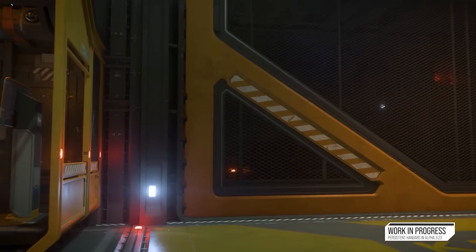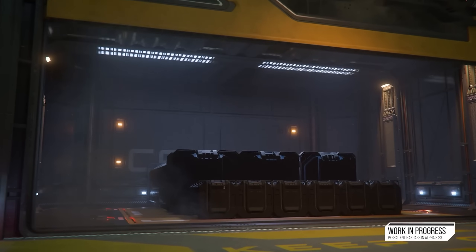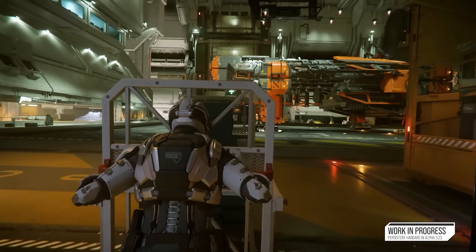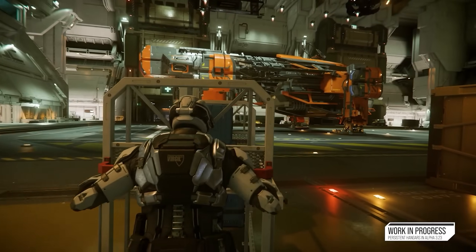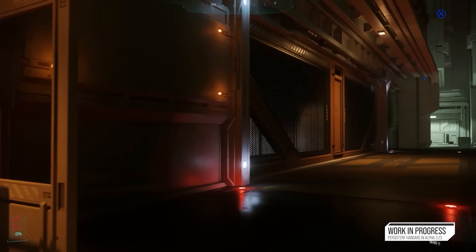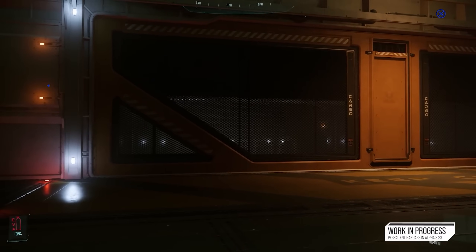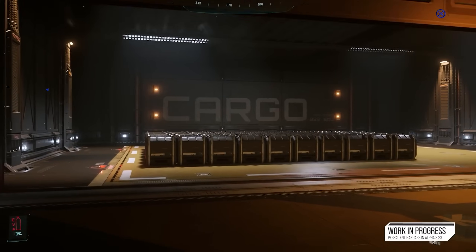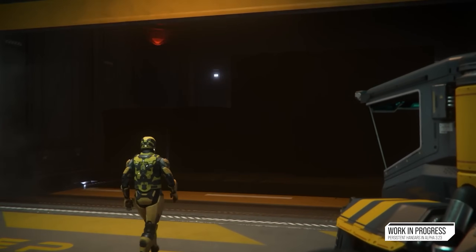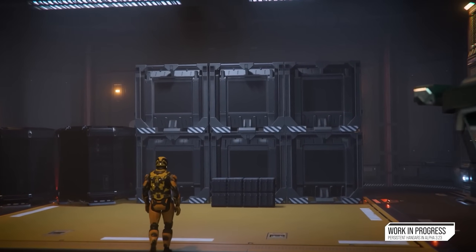Recently, CIG announced that some core features for the 3.23 update needed extra time to be ready for release, with cargo hauling missions, distribution centers, item banks, personal hangars, and freight elevators containing so many core changes that we're going to be seeing many legacy features and ships getting a drastic overhaul to how they function entirely, changing the relationship with our inventory and the ships we currently have in the game. Since soon gone are the days of local and ship inventories, and onwards to a more physicalized inventory system, with every item needing to be stored in a cargo crate or on physicalized racks on ships.